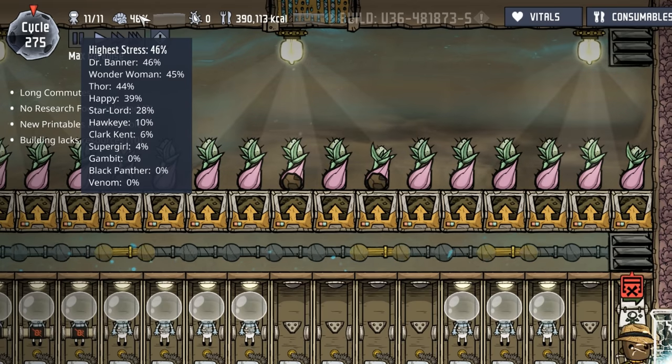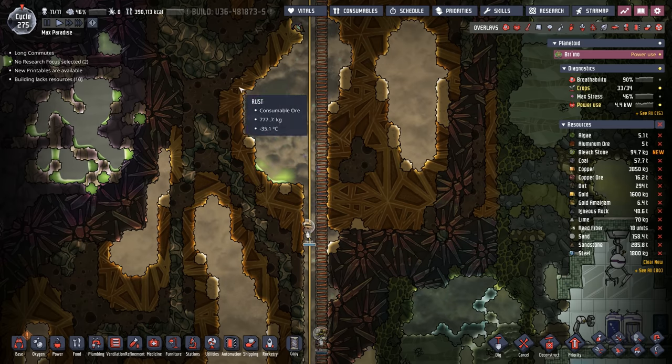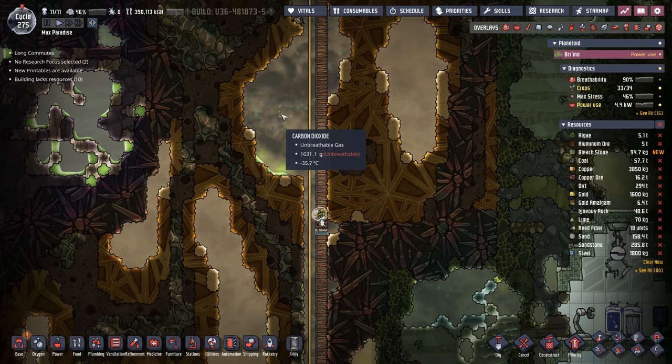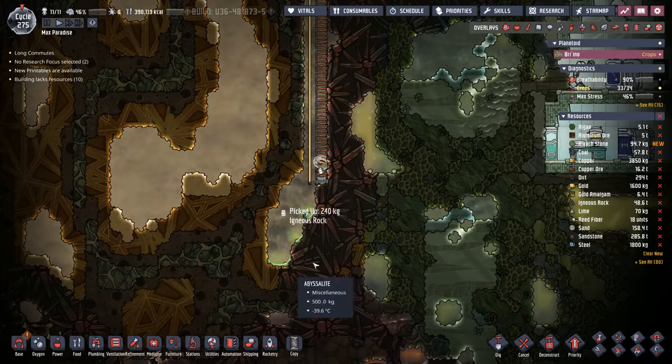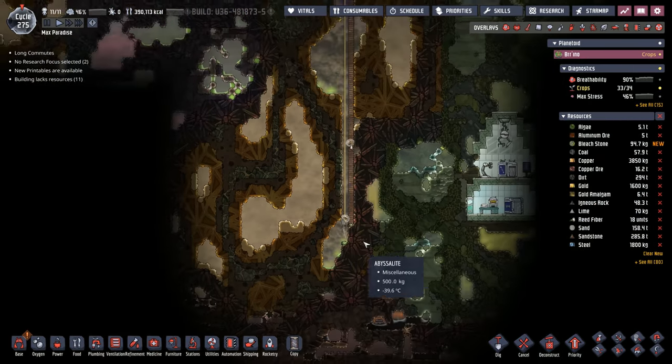Now we don't have to deal with any of those suffocating messages, which is also going to help on the stress. We have three or four dupes with high stress right now, because working down in these areas where there's no oxygen gets them stressed out and they start complaining. Half the time they couldn't even come down to pick up needed materials because they'd run out of breath. Now we can deconstruct this and finish it up, and now that we have our awesome suits, it's time to get working on the power plant.